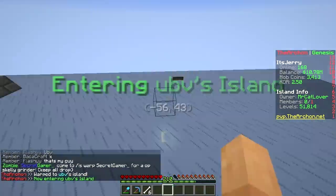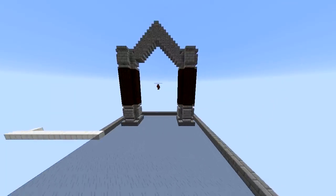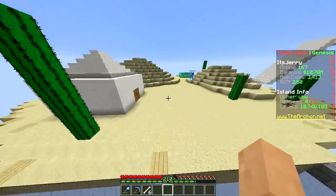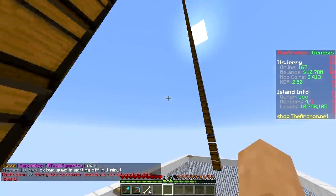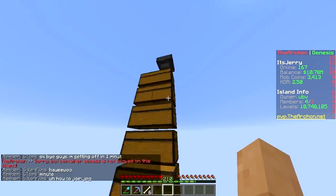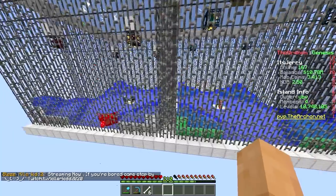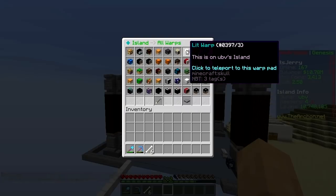'Lit warp' — okay, I see it! They have two giant entrance pillars and gates. We could do that, we gotta decorate our island. They have a floor made of glass — that's really cool. Grass is way less cool than glass. There are mob spawners, and they're using robots to kill the mobs. That's pretty smart, we can learn from that.